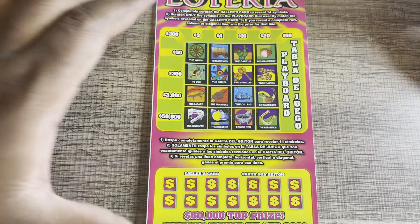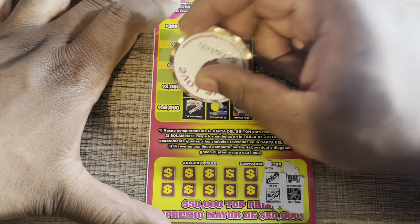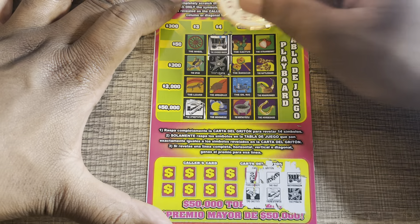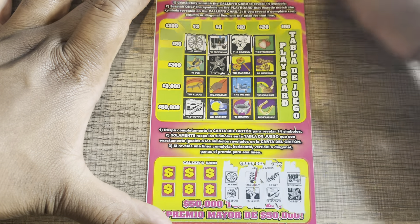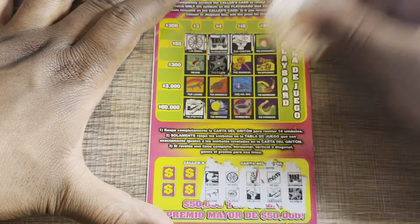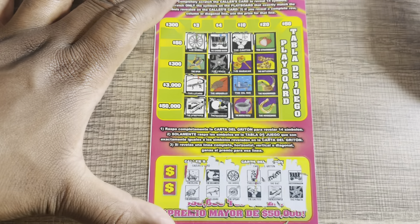Ticket number four — let's see if we get a win. Covered wagon and pinata — no. Bat and newspaper — we got a bat, we got a bat! No bat. Cowboy and cactus — no. A wheel and a spear — spear, spear, spear! Come on, strawberries for 50 bucks. Moonrise and a lizard — lizard, no.